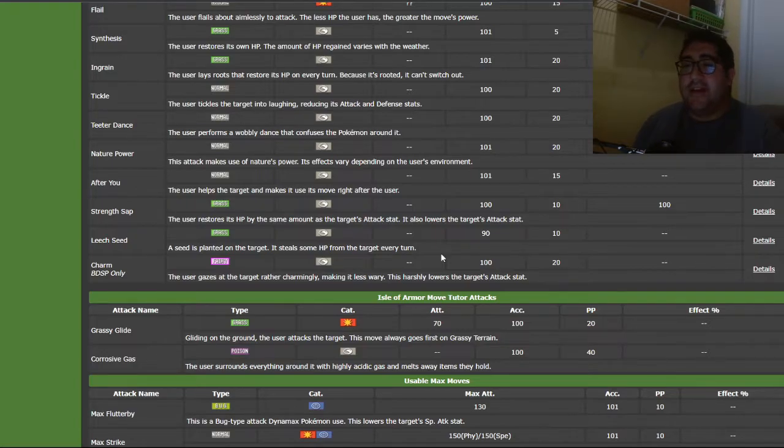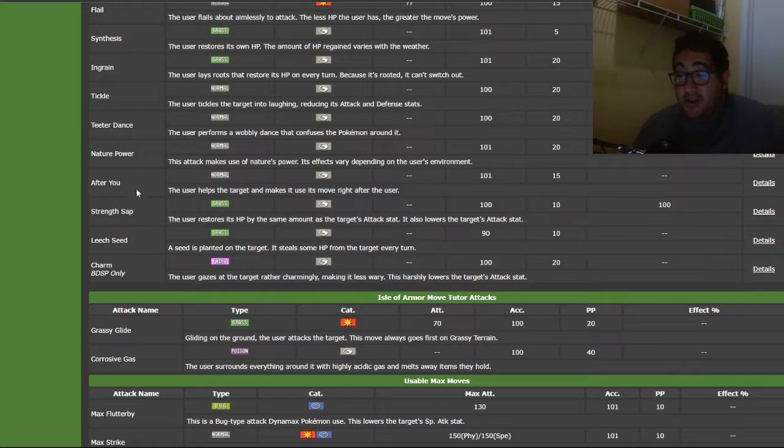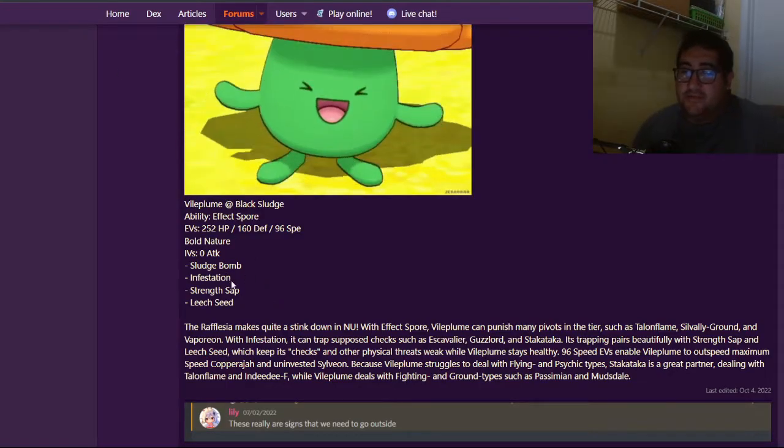So we established that it now has Leech Seed as an Egg move, which is awesome. We also want to get Strength Sap — luckily, it's also an Egg move. And we want to get Infestation for trapping.